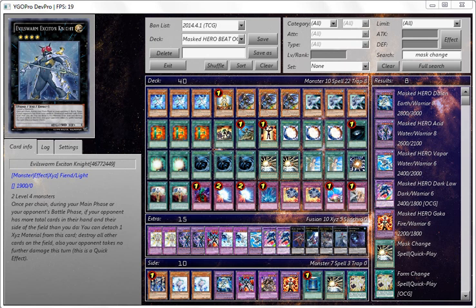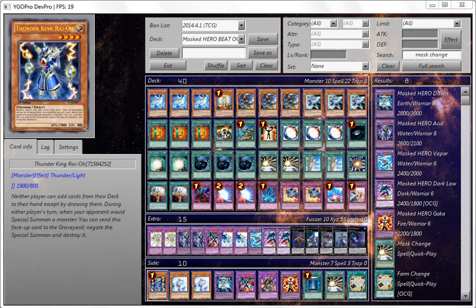Now for the side section — this isn't actually a side deck, these are options I'm thinking about using or taking out. I took out Thunder King for Honest because I've tested that before and Thunder King is not that good with Shadow Mist or any searching cards. You have enough searches already, you don't need Duality and stuff. Thunder King is mostly good as a side deck card from now on.